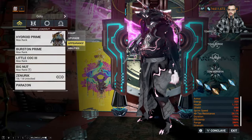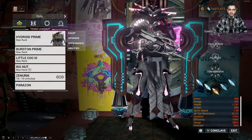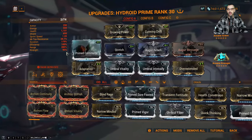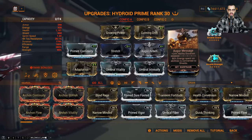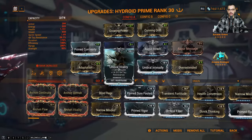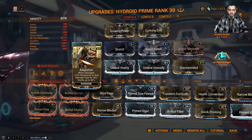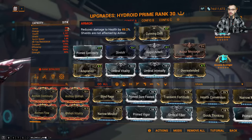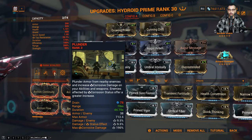Here's the Hydroid build. Four blue archon shards: two for health, two for energy maximum. His fourth ability is Coil Horizon at 33 meters. Let's get right into it: 280 range, 95 strength, 179 duration. Duration is just Primed Continuity and Augur Message. You have every single range mod you need. Double Umbra puts you at 95, and with Growing Power you're going to be at 120. You've got Adaptation. The big thing: Plunder — once you're over 100 strength, Plunder is going to do numbers. You're crushing — over a thousand armor without even sweating it.